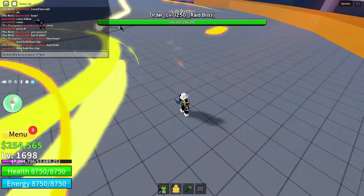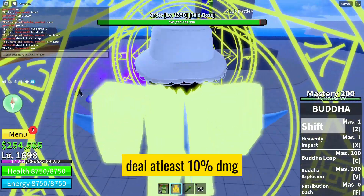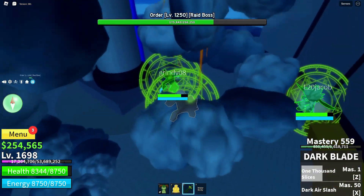Order is no pushover, so let's go over some details. It's crucial to deal at least 10 damage to the boss to secure your chance at the legendary Zebra Cap drop. Watch out for Order's devastating attacks and make sure to dodge and counter wisely.